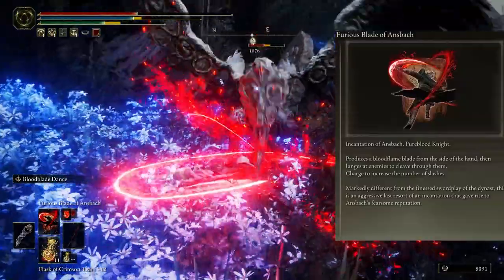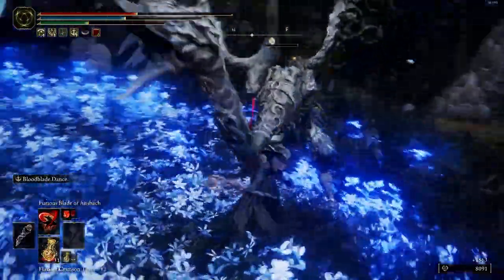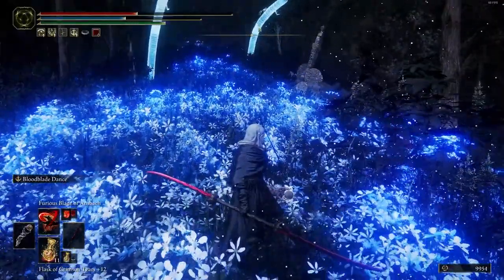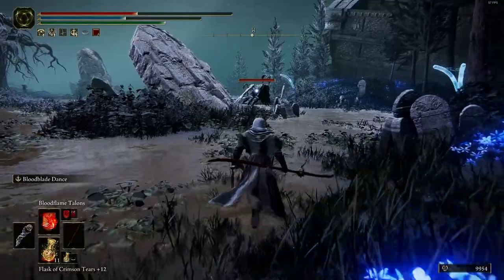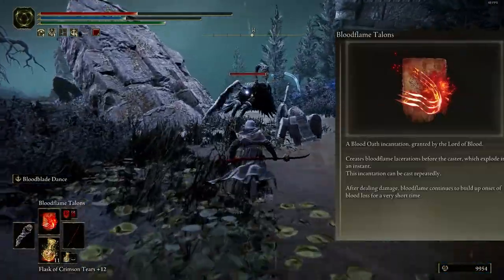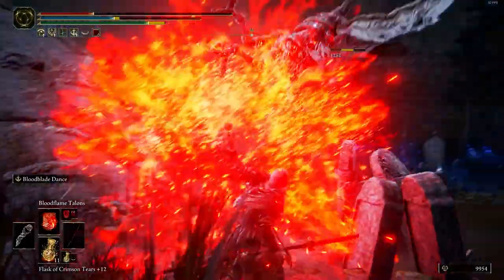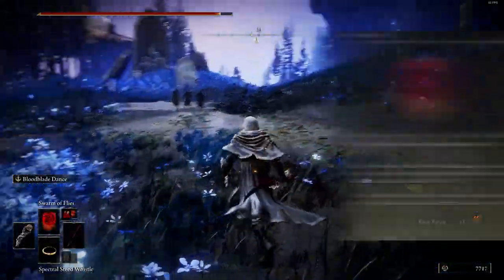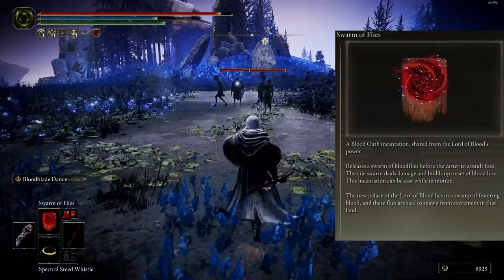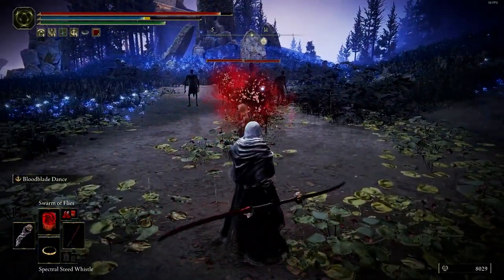The next spell is Blade of Ants patch — draw the dagger of blood and make a line, then explode with fire, like Morgott's sword. Another spell is Bloodflame Talons — it has a really good style; scratch the air then explode. And the last one is Swarm of Flies — sends many flies to drain enemies' blood, and it's very good for PVP.